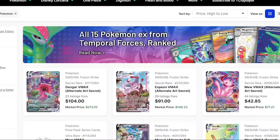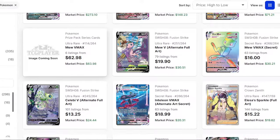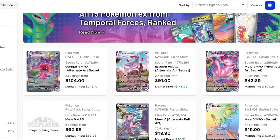And why did I choose Fusion Strike? Well, it's got some high-value cards. I mean, Gengar VMAX at $273, Espeon at $150 — some nice, high-value cards. All the hits I get out of this box I'm going to leave on screen so you know how much they're worth. Hopefully we can pay back the $39 we paid for this in card value. Let's get started and open this up.